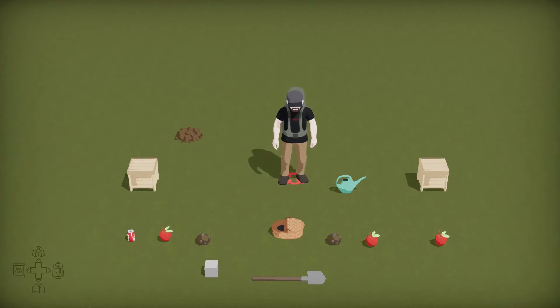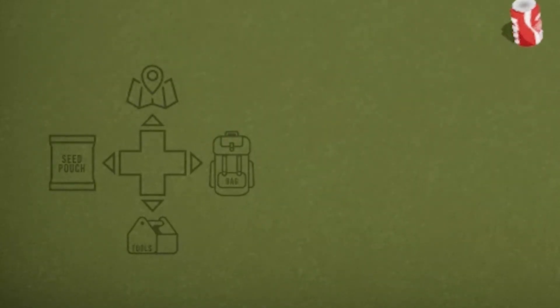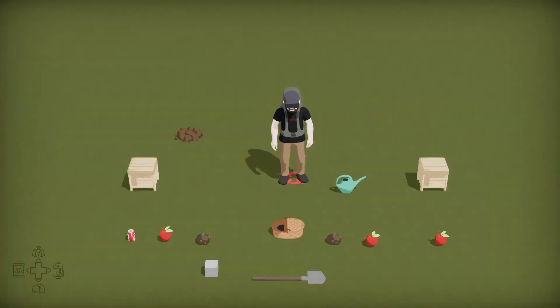To show you what I mean — you have a standard inventory that I've created, which you would have in most games. If you look in the bottom corner, we have the D-pad showing you what can be opened. You press right for the normal inventory for your backpack, down for the tool inventory, and left for the seed pouch. I'll take you through the bag inventory first.